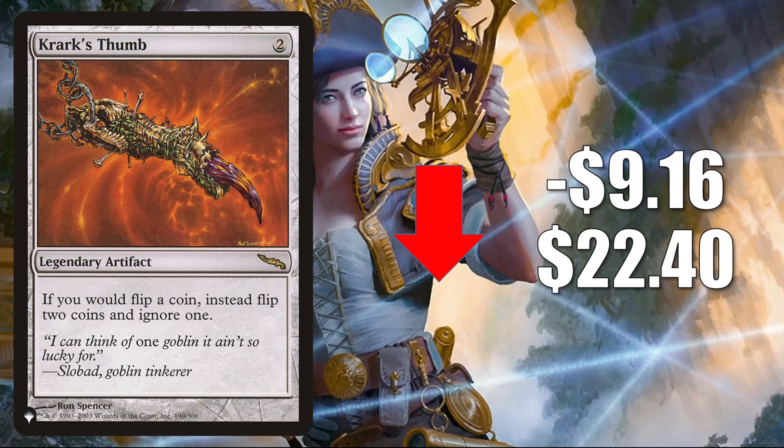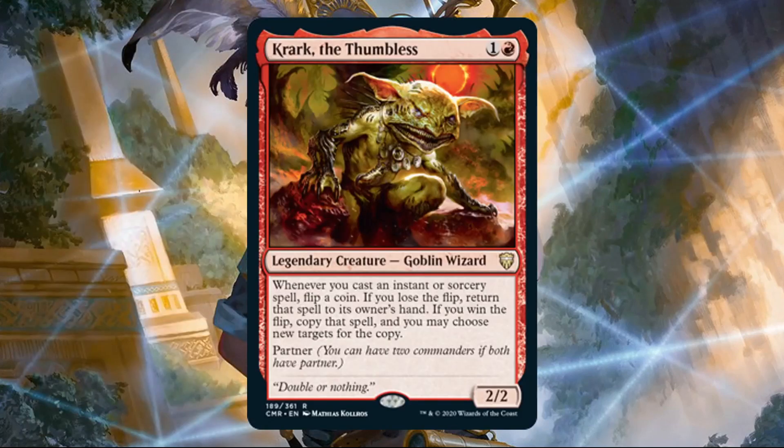Number one is Krark's Thumb. This is the copy from the list — the copy from Mirrodin is going down as well, but not quite this aggressively. This one goes down $9.16 to $22.40 — harshly trying to find the correct price point, but also partially coming down off a pretty high spike last week. This does see play currently in Okaun and Zndrsplt Split builds, but the reason it spiked last week again is because of a card from Commander Legends: Krark the Thumbless.